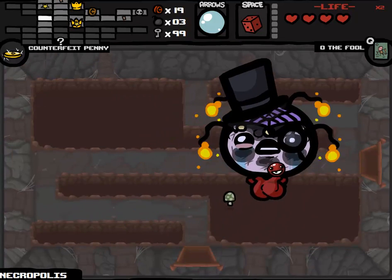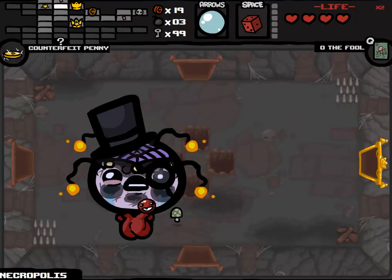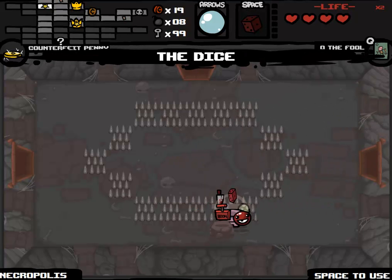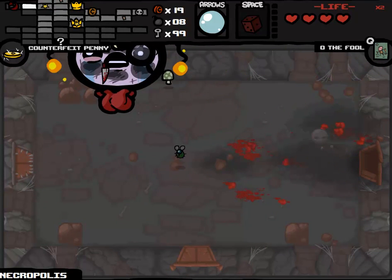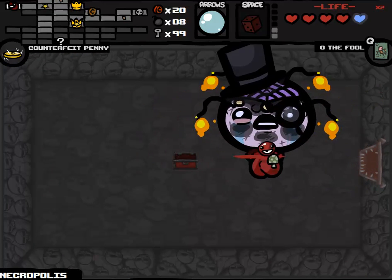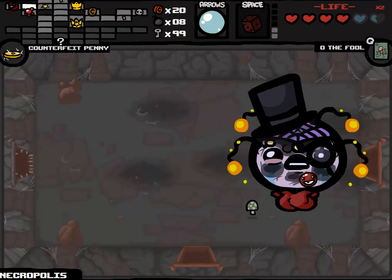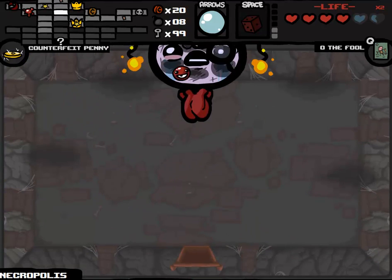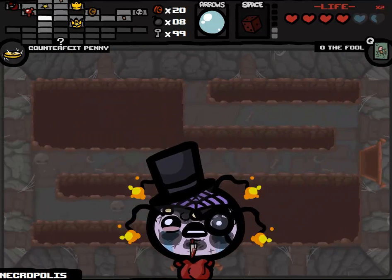Got a lot of rolls going on right now. We got another bomb - could really use a Bombs or Key pill, because bombs are totally useless to me. Bombs or key! Excellent! So now we have infinite keys and effectively infinite bombs. I think I just wasted a D6 charge because I'm a big idiot. Let's roll Judgment's item first - he can give us like the compass, which would be huge. Remote Detonator, not so much, but we'll take the free bombs anyway. Half a heart to go into that curse room is usually worthwhile - hey, it was in this case.